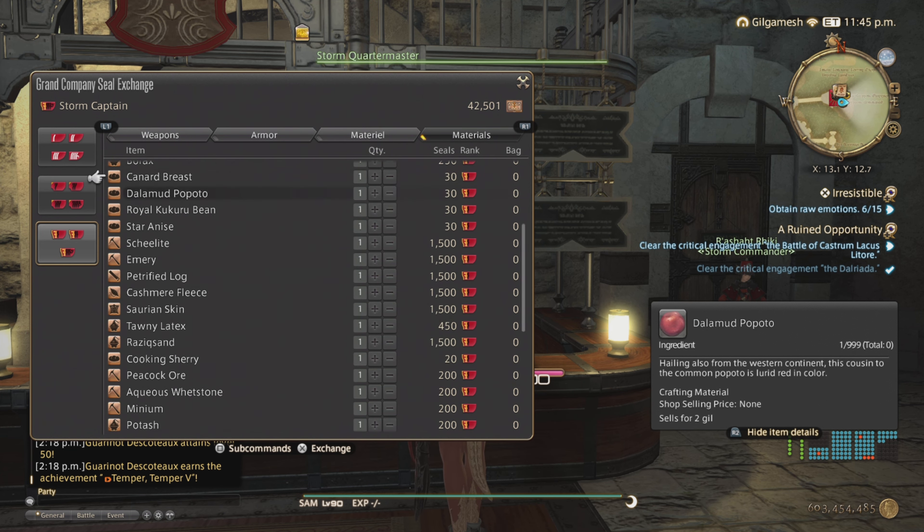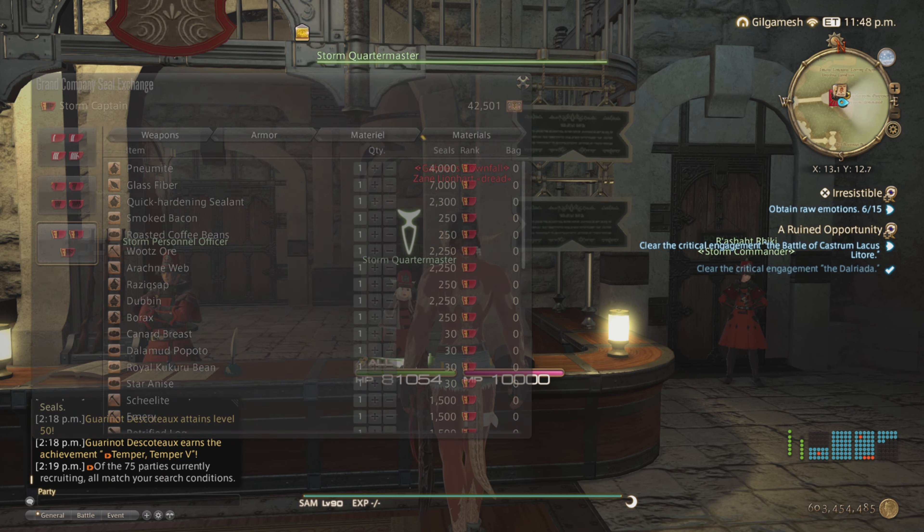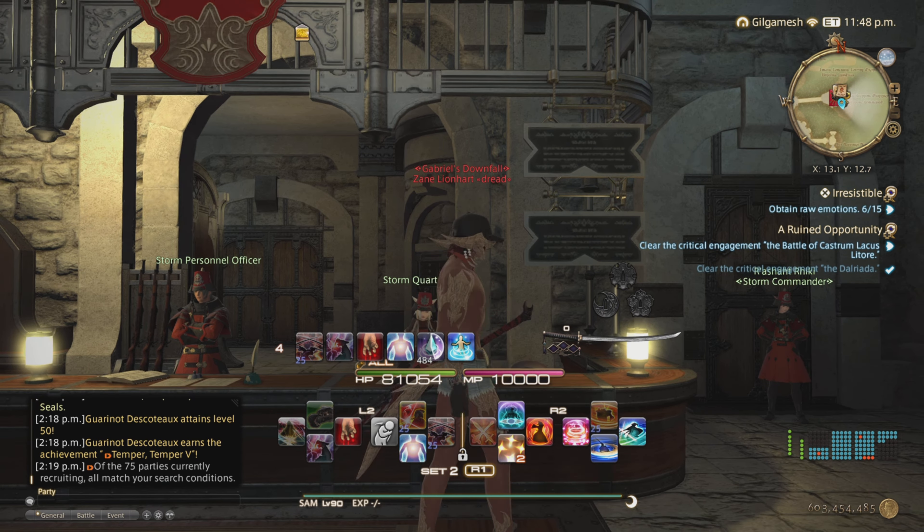You can also do the relic weapon on the Roamer board in Heavensward, but it doesn't really benefit you at all. So those are the main things you're going to be using your nuts on, and then converting to grand company seals.